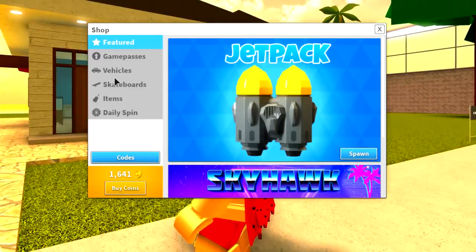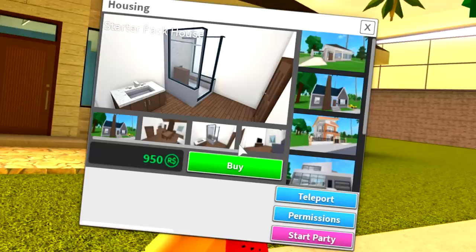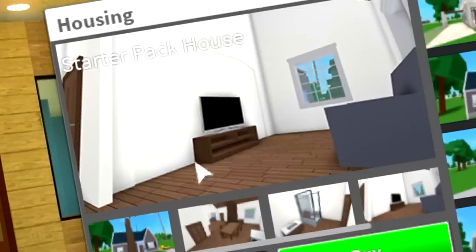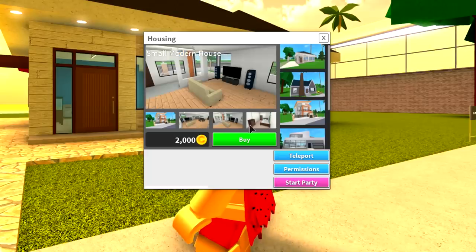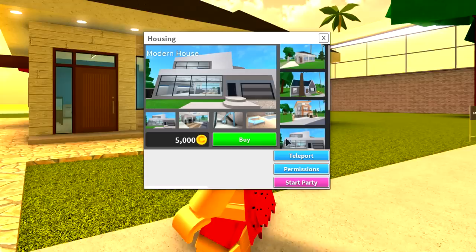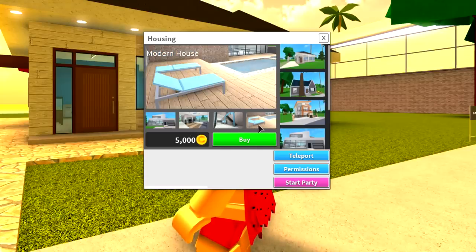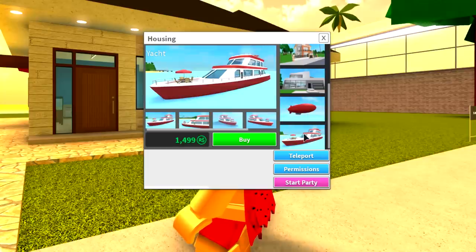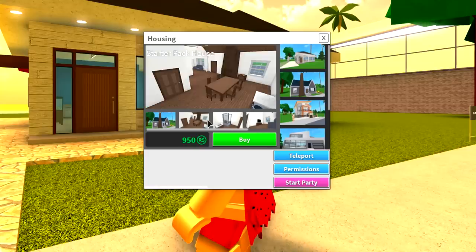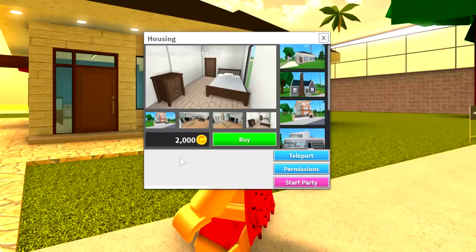So let's come here and see how much it is. They've got this one for 950, which looks really nice - look at the TV space. Then they have the small modern house for 2,000 - oh my goodness, which is really nice. And then they have a modern house for 5,000, which I think is a bit too nice. I don't need this. Then they have a blimp and a yacht, but we don't need those. So do I get the starter pack house or the small modern house? I think I'm gonna get the small modern house.